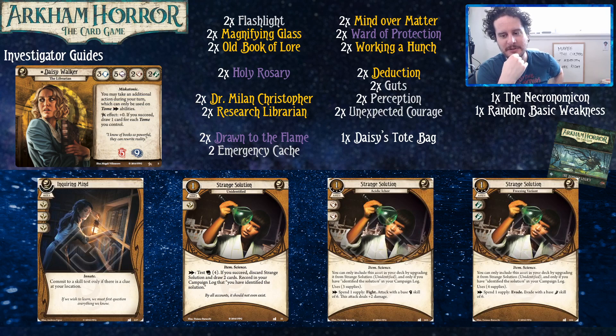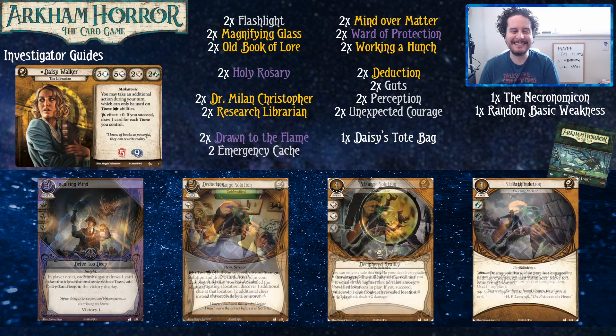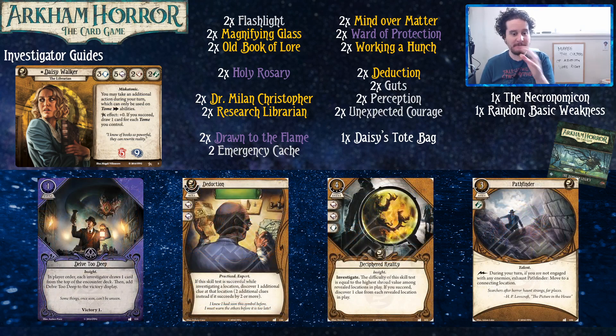Strange Solution has three upgrades but only two are worth the time. This was back when yellow could solve all its weaknesses and be very good — Strange Solution's upgraded versions, Acidic Ichor and Freezing Variant, are both very good at killing and running away from things. Delve Too Deep may look scary, but that extra victory point, especially in the first two or three scenarios... well, it may look scary, but that's only because it is. My biggest recommendation: confirm with everyone else that it's okay before going for it.